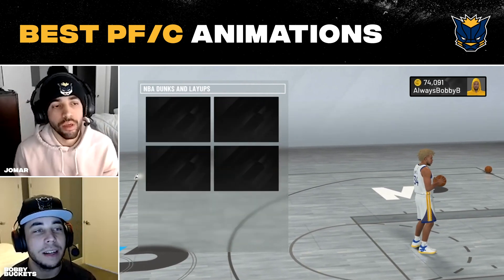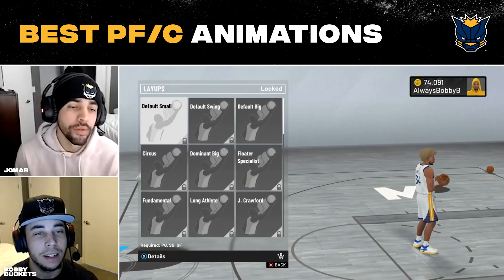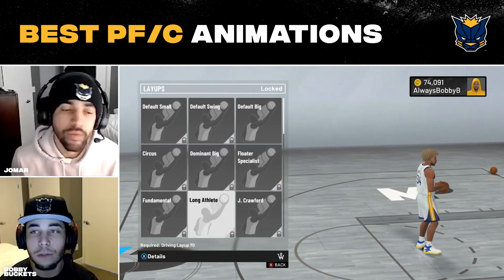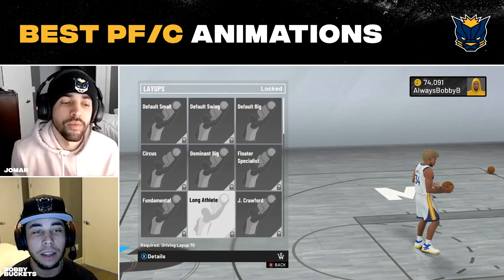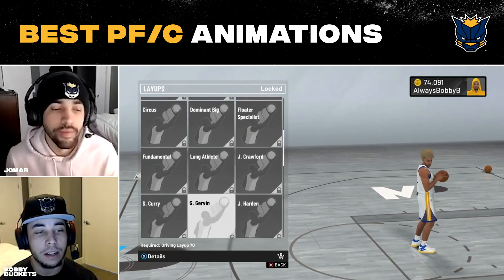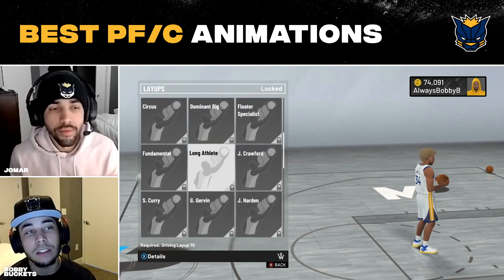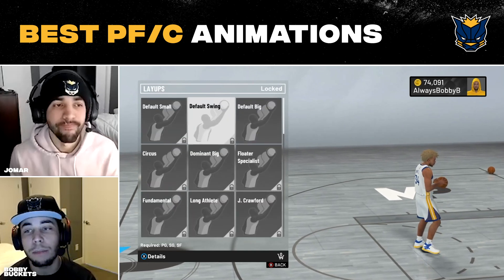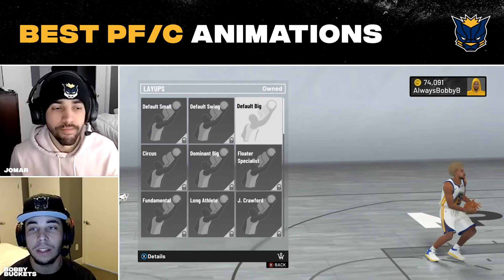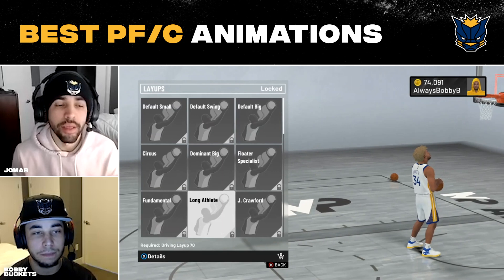Moving on to dunks and layups. For layups, if you have higher than a 70 driving layup rating, you definitely want to go with Long Athlete over any other animation. You're big so you can't get most of the other animations. Some bigs can't get Long Athlete so you just live with the default big, but if you can get Long Athlete, rock with it. Best layup in the game — Long Athlete over every NBA player animation.